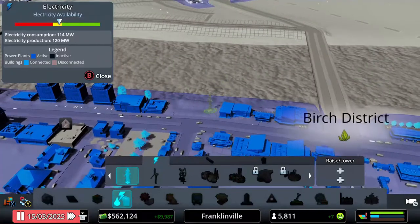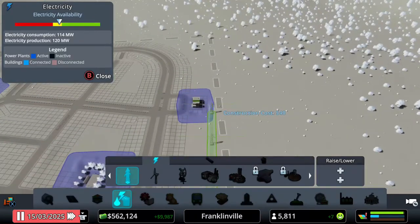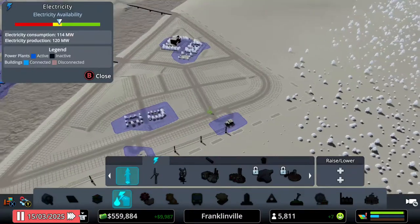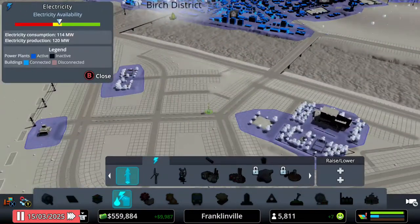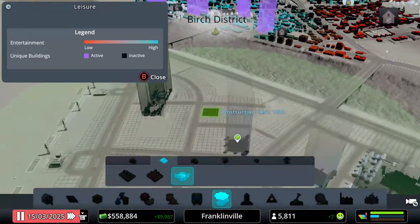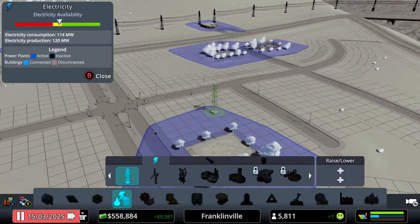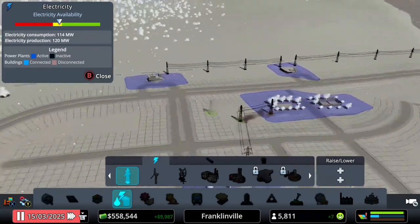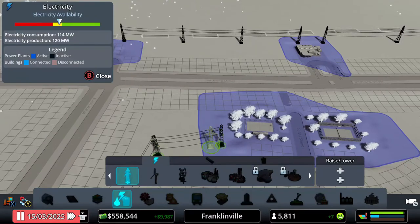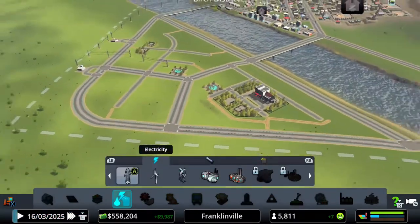We need to connect power across the river. The power lines crossing the river will eventually be replaced so that's okay. I'll add another park — parks often extend the electric grid. Now connecting these — the simple answer is just to run it across the street. There we go, perfect — everything should have power now.